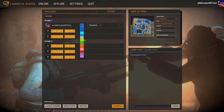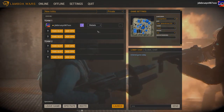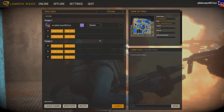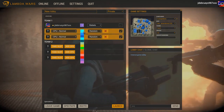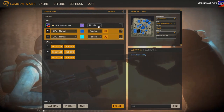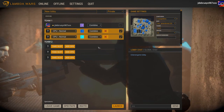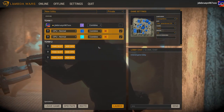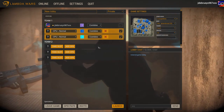I'm gonna pick my favorite color purple - it used to be orange, then blue, then black, and now it's purple. I'm gonna play as Combine because I want to start playing Combine. The reason for that is the rebels have been nerfed a lot.